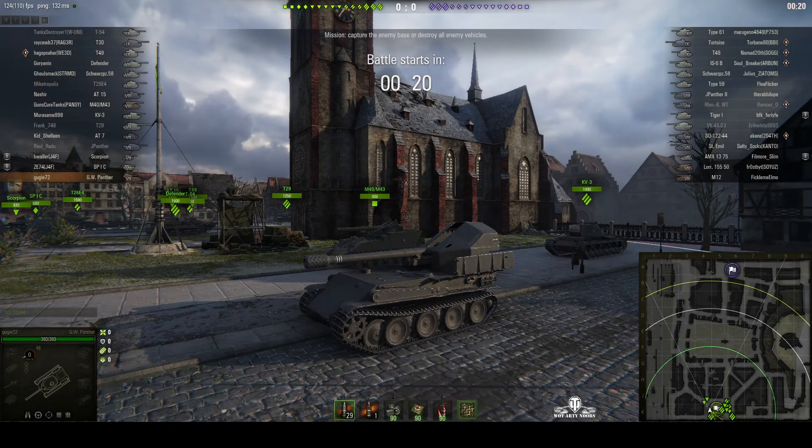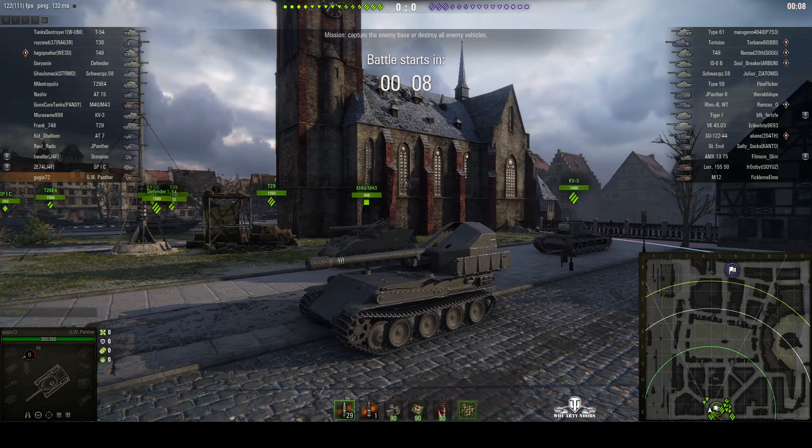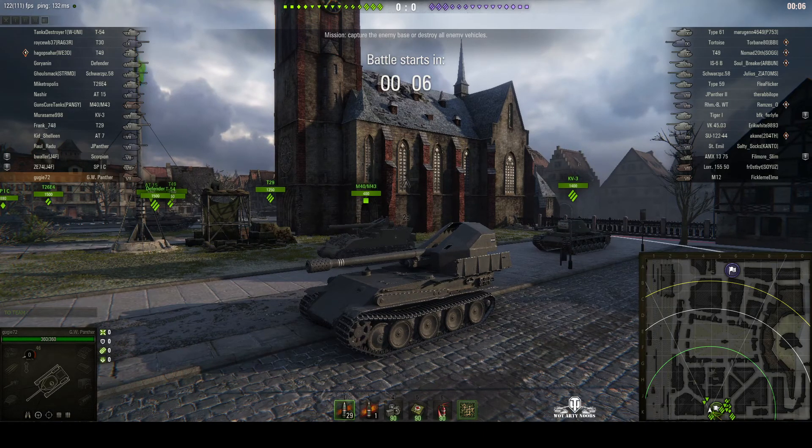Welcome back to WhatRTNibs with General Disturbance. This is a GW Panther - it's the tier 7 German SPG. It's located on the south spawn of Himmelsdorf. Yes, it looks very different because this is a pre-1.0 client. It's under the command of Guji 72, and he's got one mark of excellence on his barrel.